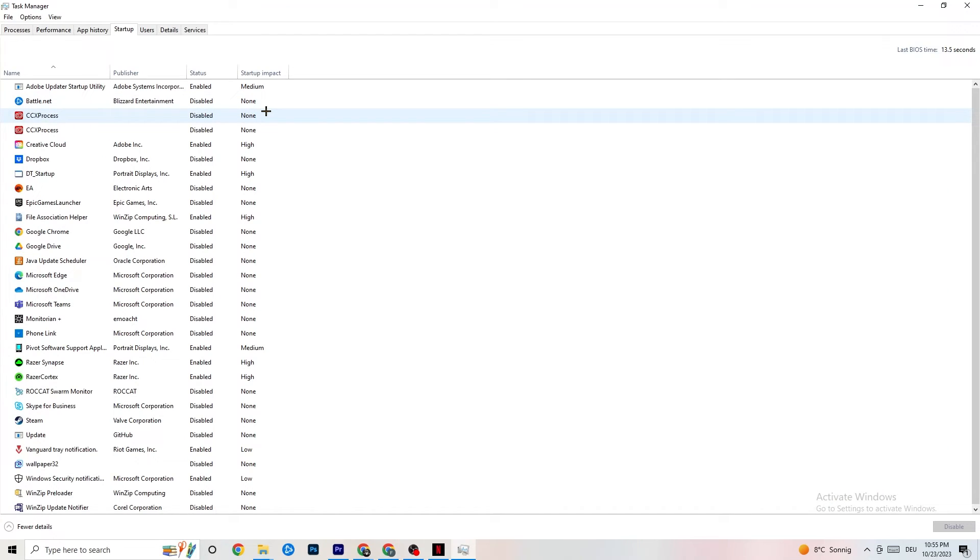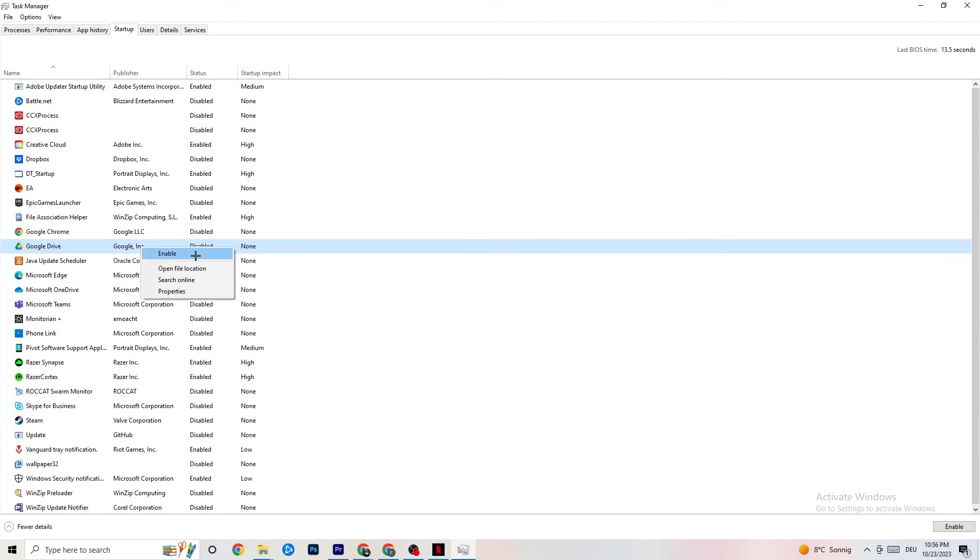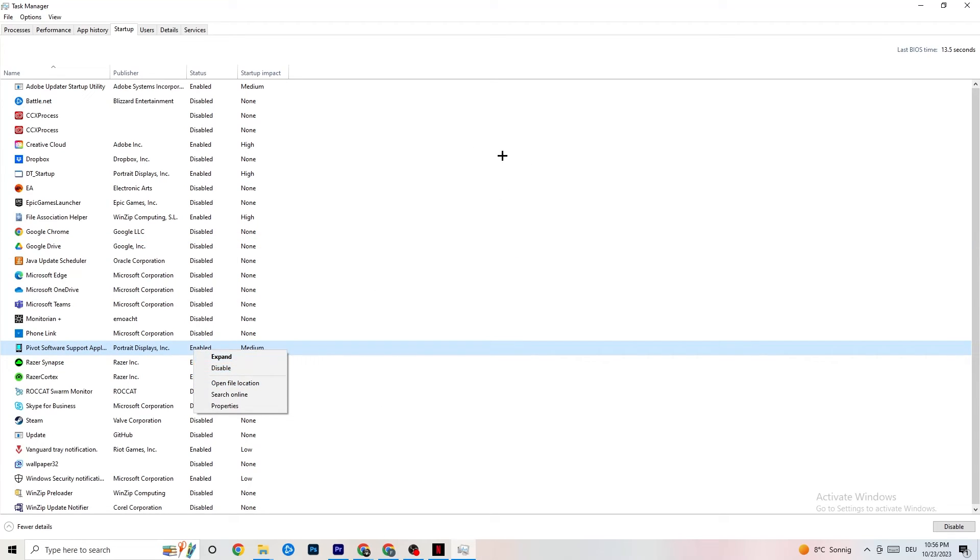In Task Manager, click on the Startup tab. Many apps start automatically when your PC boots and run in the background, which reduces performance. Right-click every app you don't want running in the background and click Disable. Do this for every startup app that isn't necessary — this will reduce your GPU and CPU usage and help your game run better.